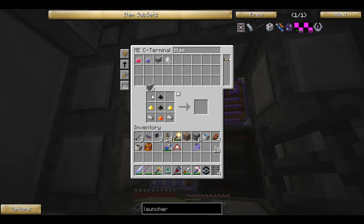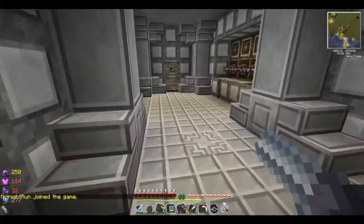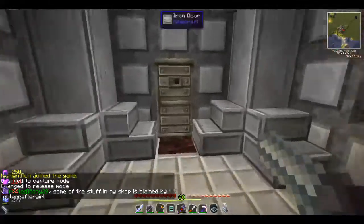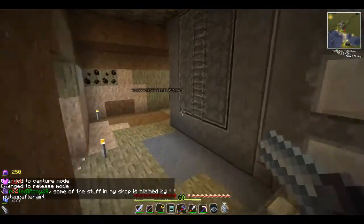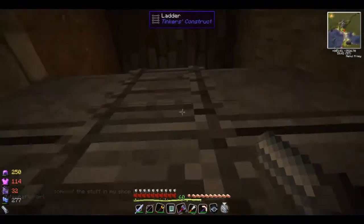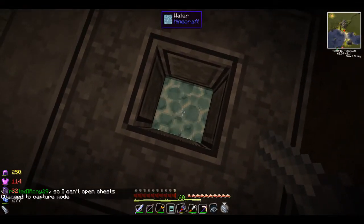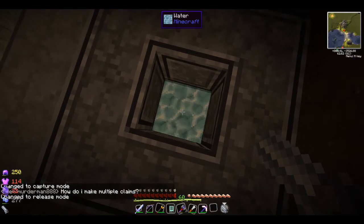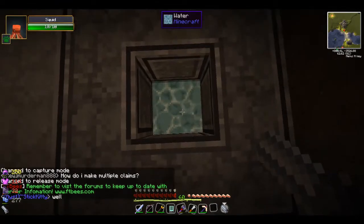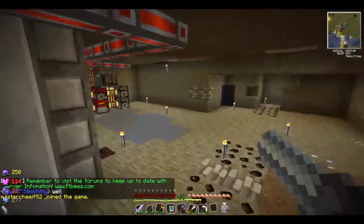Applied Energistics is amazing when it works right — when it doesn't, just like any other computer, I want to smash it with the biggest hammer I can find. Set to release mode — by the way, you shift and right-click to do that. You don't have to load it; I think it just picks it up right out of your inventory. Alright squid, say hello to your new home — there we go.